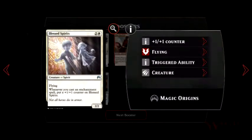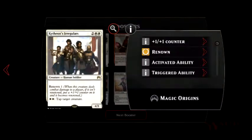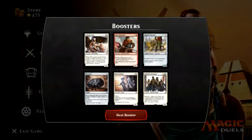Let's see what else we have here. Blessed Spirits — flying creature, whenever you cast an enchantment put plus one, plus one on this card. And we also have Kytheon's Irregulars — Renown one. When this creature deals combat damage, if it isn't renowned, put plus one, plus one on it. And we can pay two Plains to tap an enemy creature.